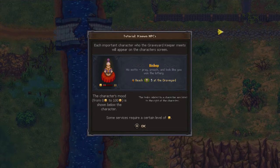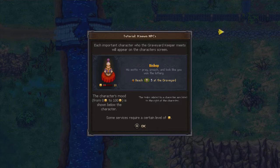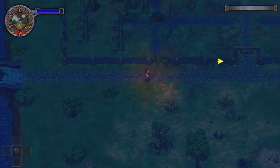Tutorial on NPCs: each in-born character the graveyard keeper meets will appear on the character screen. The character's mood from 0 to 100 is shown below. The character and tasks related to a character are listed to the right. Some services require a certain level of happiness. As you can see, they're all zeros right now. And now it's nighttime yet again.